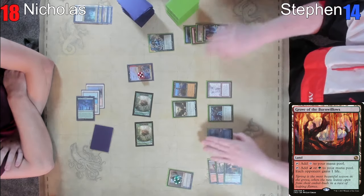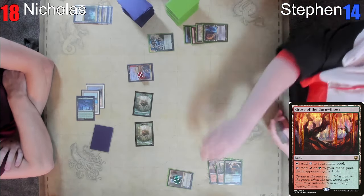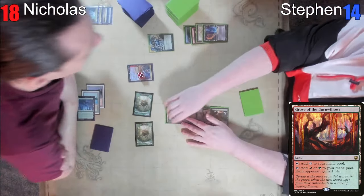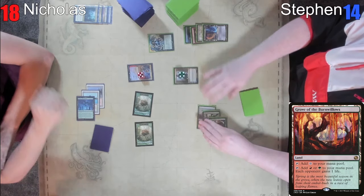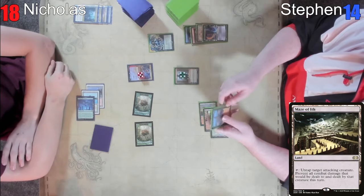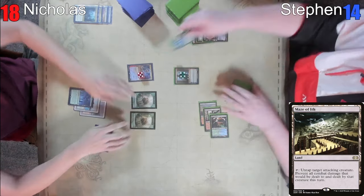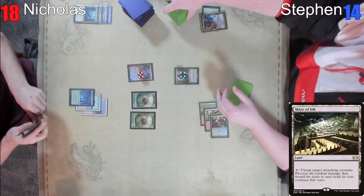Okay, so we'll get these two. Can I open my eyes? You can open your eyes. What do we discard here? We discard a Maze of Ith and an Expressive Iteration. But you can Maze of Ith one of my infinite Feladair Guardians. That's correct — that's what I figured the card you were talking about was. That being said, you can Maze of Ith your own creature — not the really great thing.